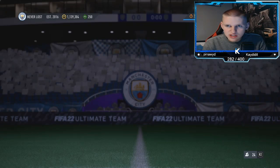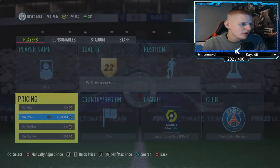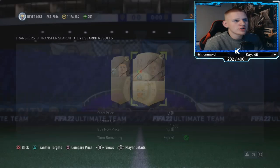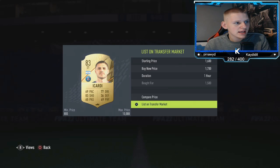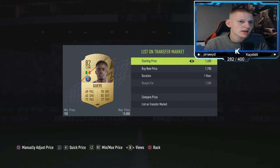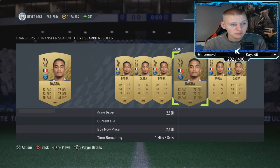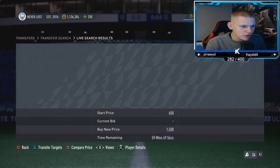At 1.7k, you want to snipe anything 1.5k and below. If you can pick one up for 450 coins that's a massive win, but that's unlikely. Remember, some of these go for more than others — players like Herrera go for over 2k. Dagba, for example, is also above 2k, so make sure to check prices on players you don't see often.